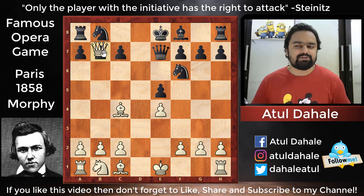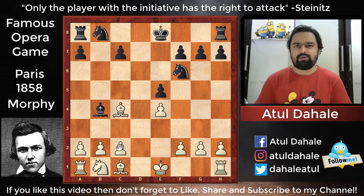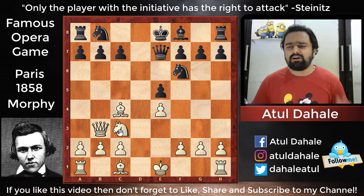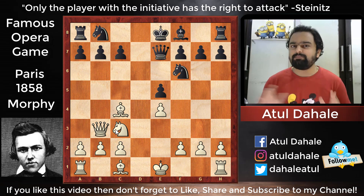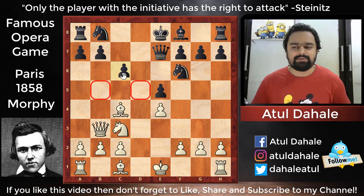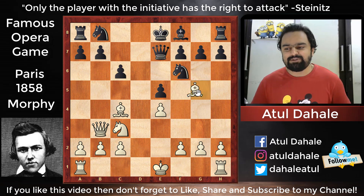White can obviously capture the pawn with queen takes b7, but black can play queen to b4 check and force queen exchanges — after which the endgame will be better for white. But Morphy was not in any mood to go for the endgame. So he decided to develop his piece with knight to c3, not going after pawns — he wants to develop as quickly as possible. The knight can also jump to b5 and d5, so black played c6 to stop those squares.